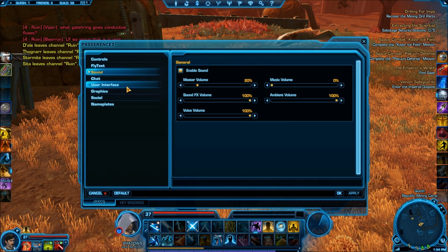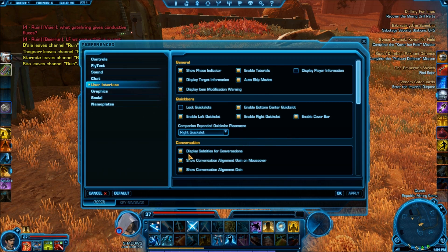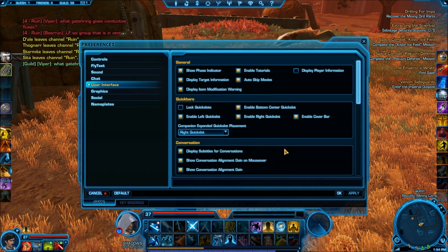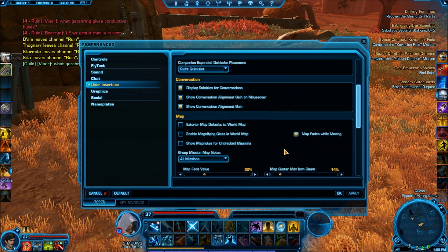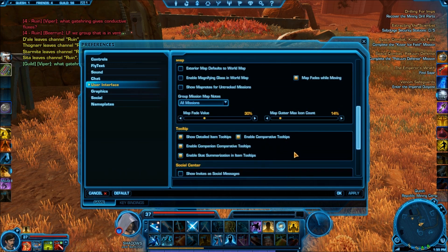Another big thing that people miss out on: under user interface, you want to definitely go down and activate the subtitles, of course. As well as your tool tips — tool tips is very important.